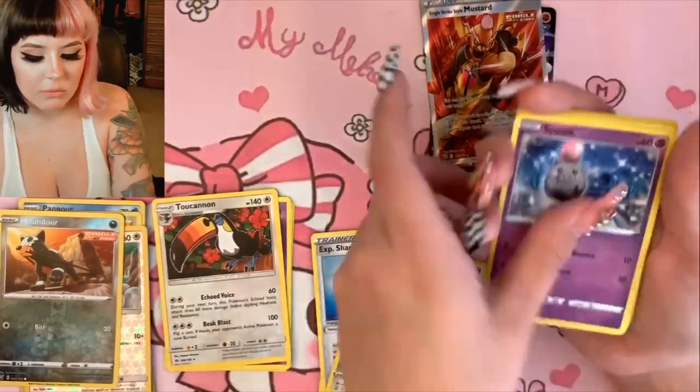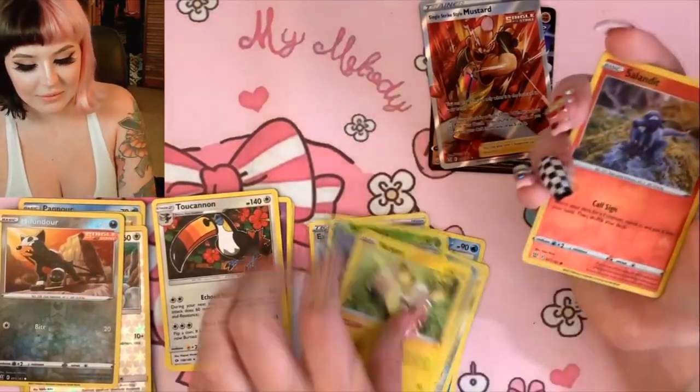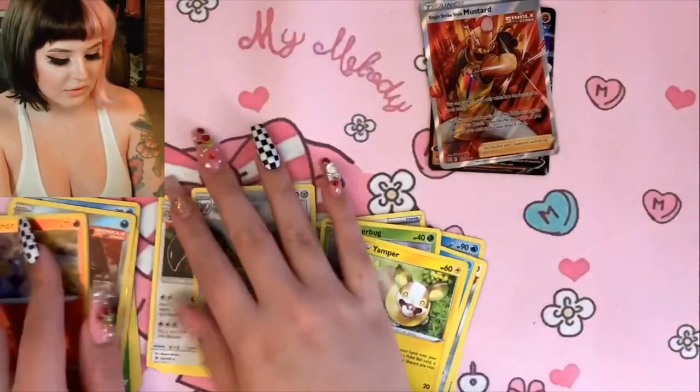We got a Mawile, a Spoink — we already know what the reverse holo is because I can't hold these cards to save my life — a Salazzle, and then for the rare it's an Aegislash.